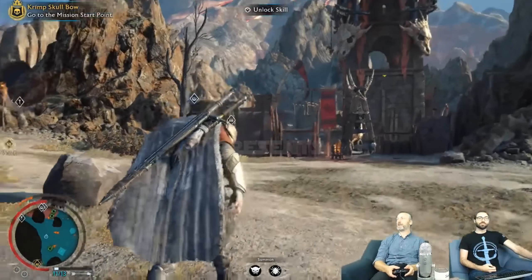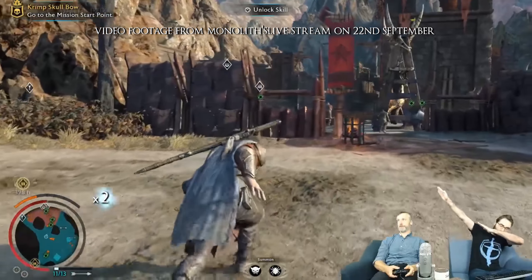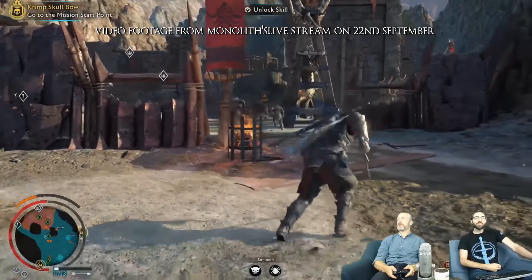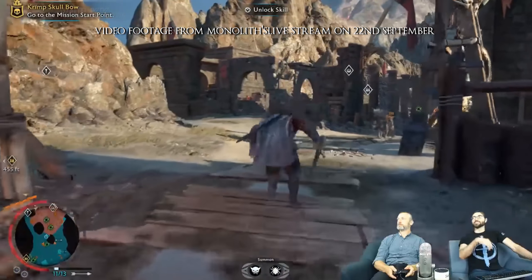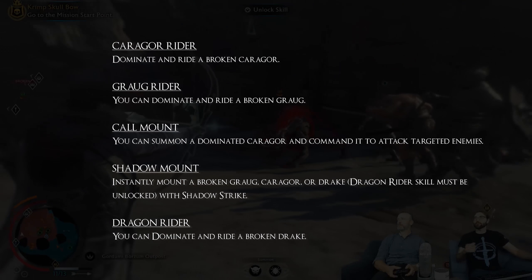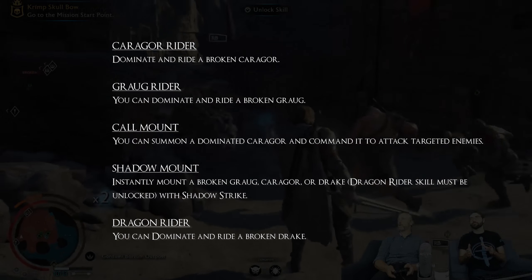Here are all the basic abilities available in that tree as well as each one of their possible upgrades. Keep in mind that only one upgrade per ability can be active at the same time. We've got Karagor Raider, Grog Raider, Co-Mount, Shadow Mount, and Dragon Raider. Each one of those has two or three different upgrades.